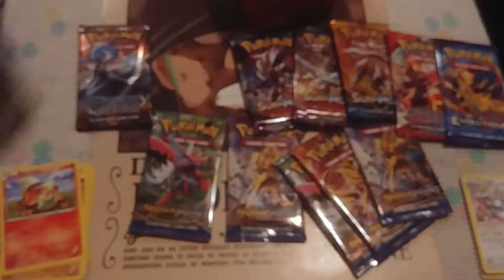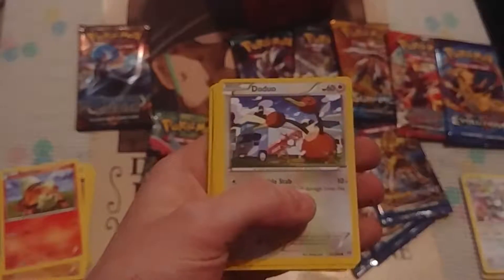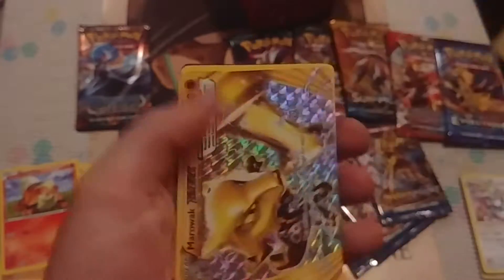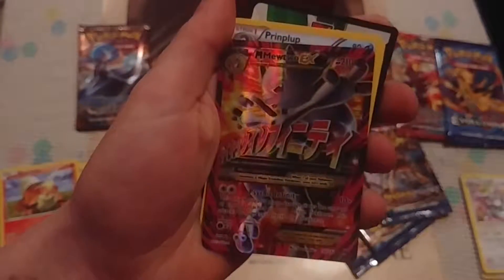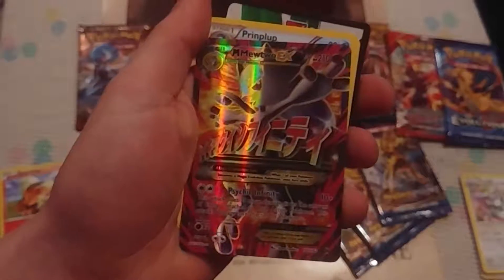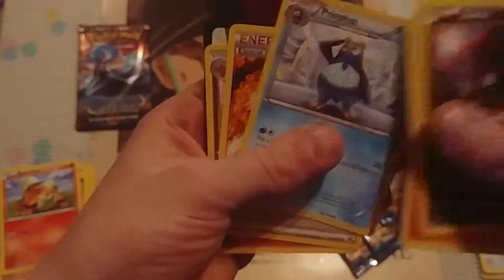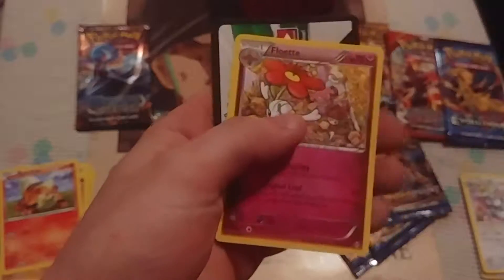Let me do a Breakthrough — try that one out. Nothing too great yet. Zorua, Fennekin, Doduo, Chespin, Inkay. Ooh, got a Marowak Break — not bad. Ooh, another Mega Mewtwo EX! Nice, that's two of them now. Piplup, special energy — Fire. Floatzel. There's your code.